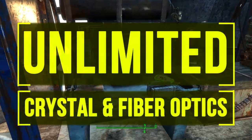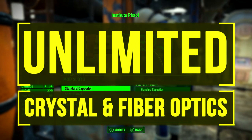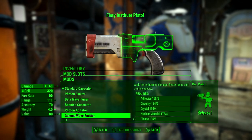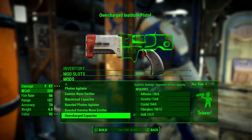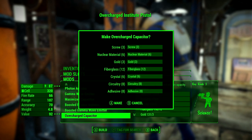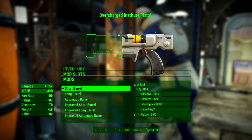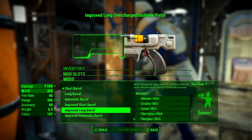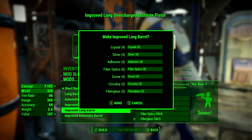My name is ESO and welcome to the channel. In this quick video guide I'm going to be showing you how to get unlimited crystal and fiber optics — two very rare materials used in crafting, mainly for upgrading energy weapons and construction of power armor mods and turrets. A lot of rare weapons in the game need them and they're not easy to find, so I thought I'd make this video to help some of you out. This video will show you how to get 50 of each material in about two minutes.